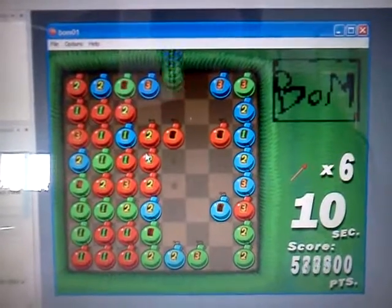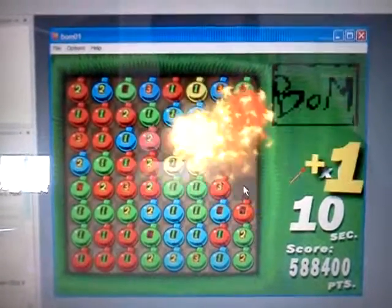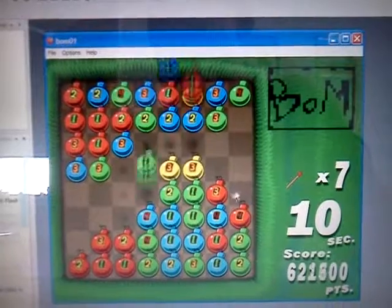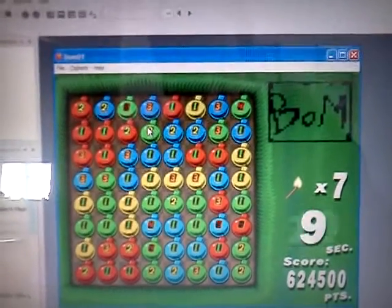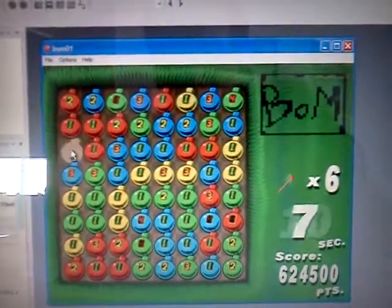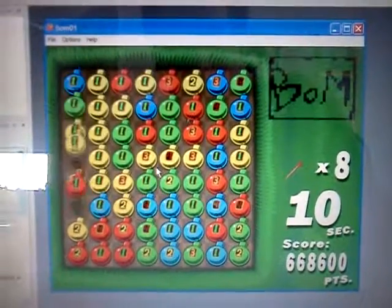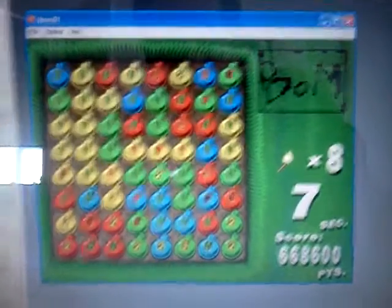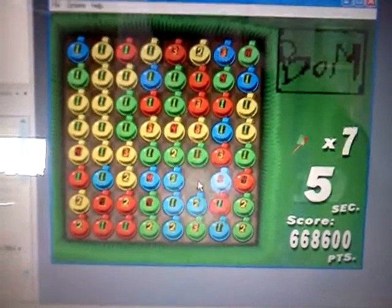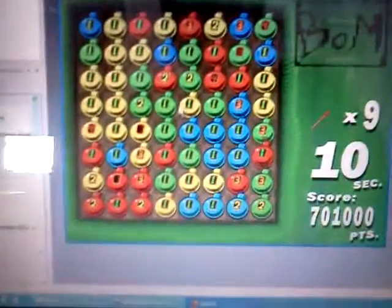Basically, you just click on bombs and watch them explode. It's kind of a chain reaction type of thing. Each bomb has numbers on them showing the charge level they're at. You can click on any bomb and it'll explode. Any bomb of the same color next to it will also explode. If there's one that's all the way at level 4 flashing, it will explode when it touches any explosion. You can make combo explosions.